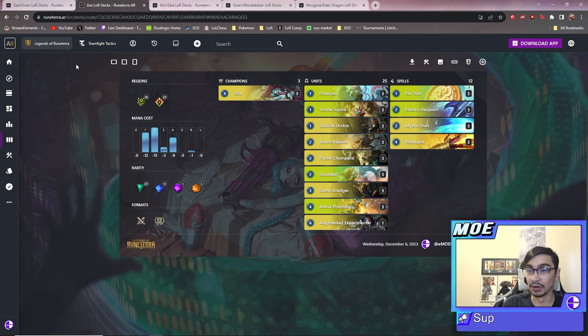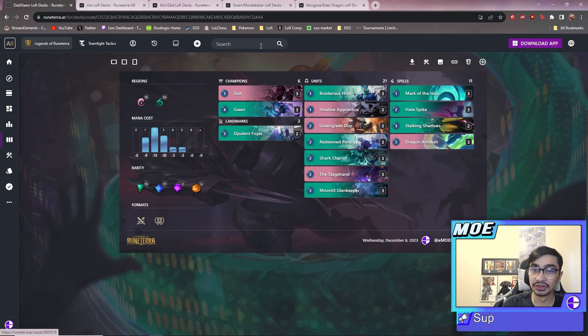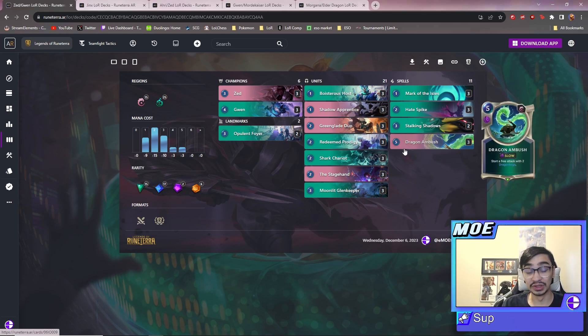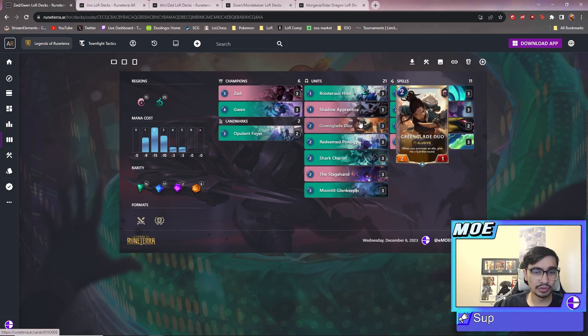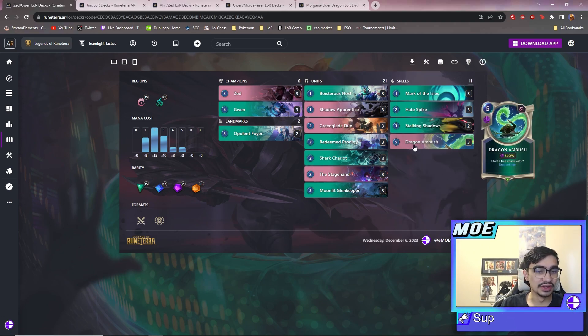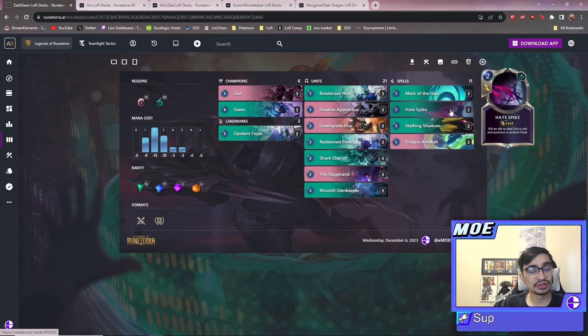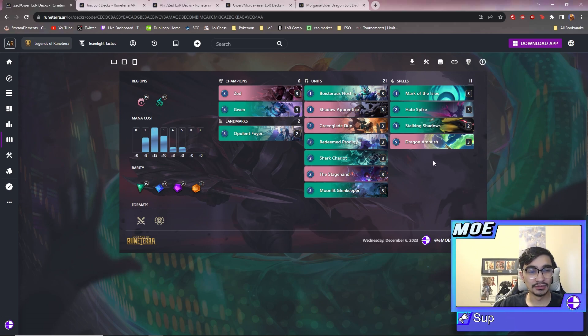I'm not going to go too much into these because they aren't new decks, but the idea is you're just going to go super fast. The Zed Gwen deck plays with elusive units so it's hard for your opponents to block them if they're on a Mordekaiser style deck or Freljord Elder Dragon style deck trying to ramp into big things. You can just apply a lot of pressure and they can't really deal with that.